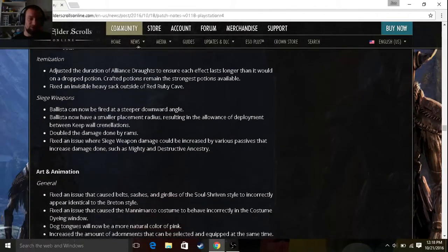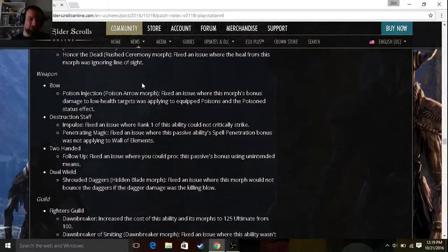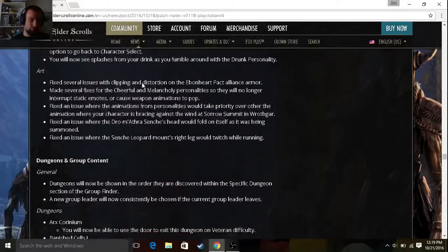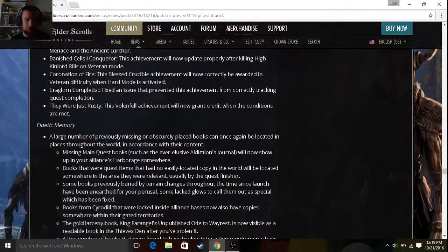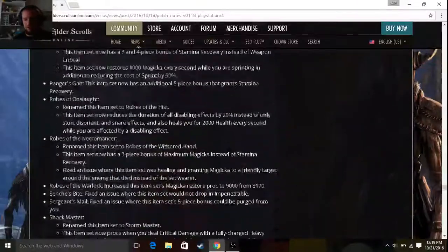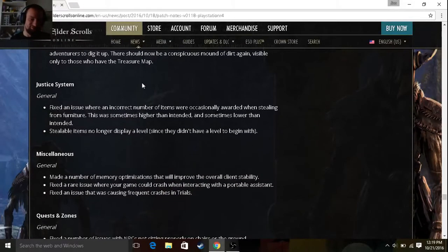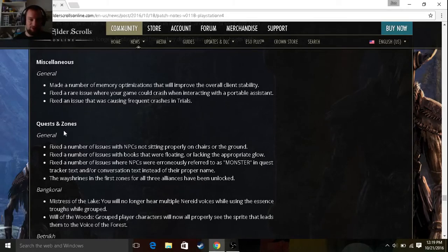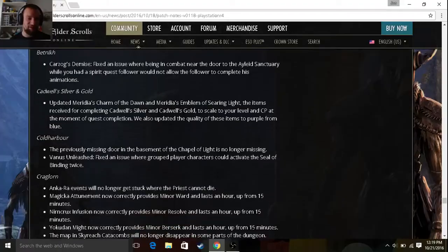Updated rewards for Fighters Guild's bounties in Cyrodiil. General art and animation fixes, and combat and gameplay fixes for each class — I'll leave the links so you can read that stuff. Dark Shade Caverns 2 is one of the new dungeons. More achievements for the new normal and veteran modes — that's pretty neat if you're somebody like me that really loves achievements. Miscellaneous: fixed a number of memory optimizations to improve overall client stability. Fixed an issue that was causing frequent crashes in trials.